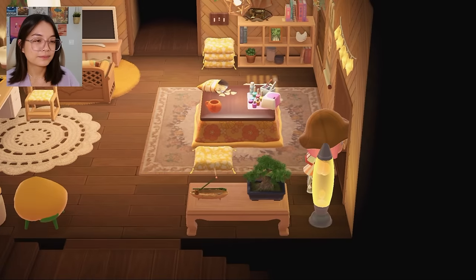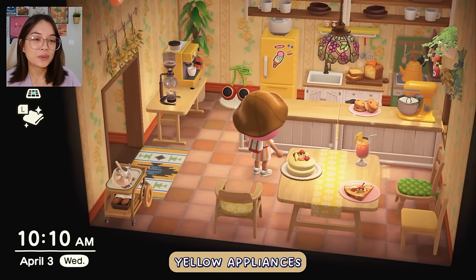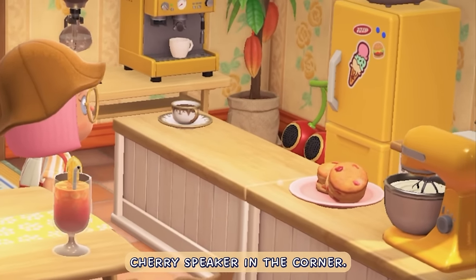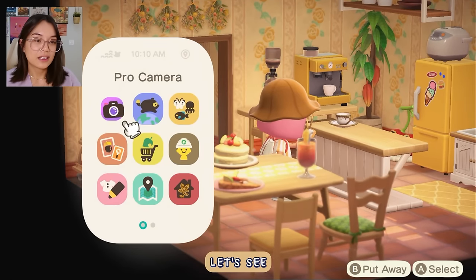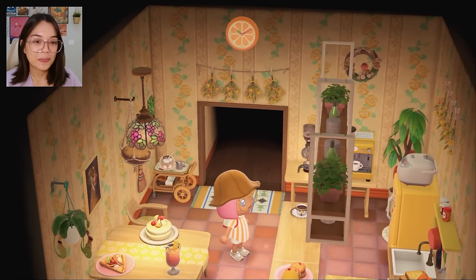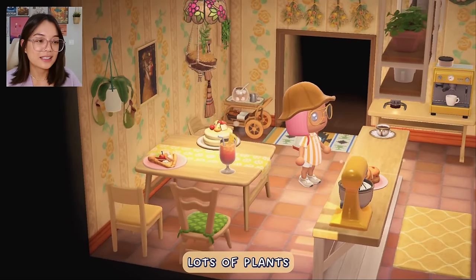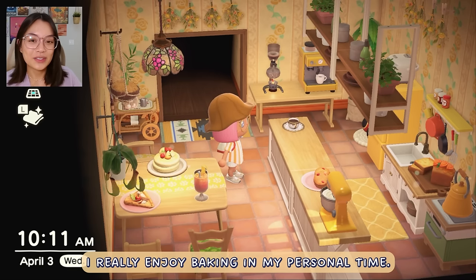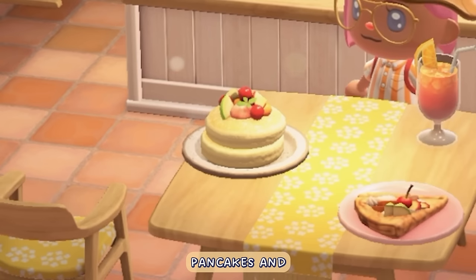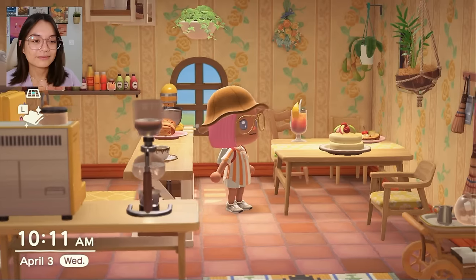Welcome to my kitchen — continuing with the yellow theme, yellow appliances. I tried to use a lot of the fruit themed items, so we have the cherry speaker in the corner and the orange clock on the wall. Lots of art on the walls still, lots of plants, and also lots of baked goods. I really enjoy baking in my personal time. Like freshly baked bread, scones, pancakes, and crepes. And of course a stand mixer, a rice cooker — because rice is life.